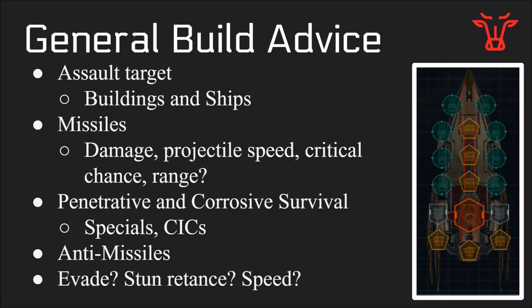You also want to increase penetrative and corrosive survival using things like specials, CICs, and the built-in stats of the Pegasus. Anti-missiles are also going to be important when hitting assault targets. Some other things we might want to consider are evade, stun resistance, and speed, among some other things.